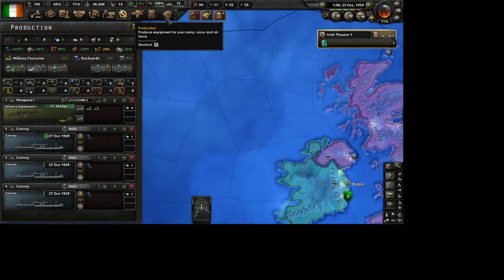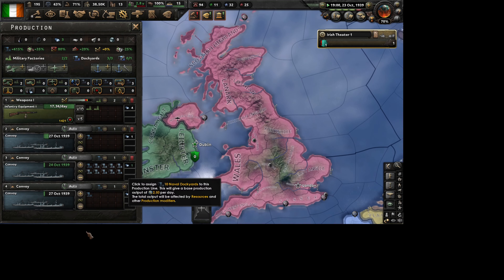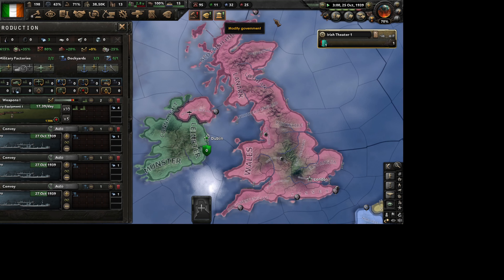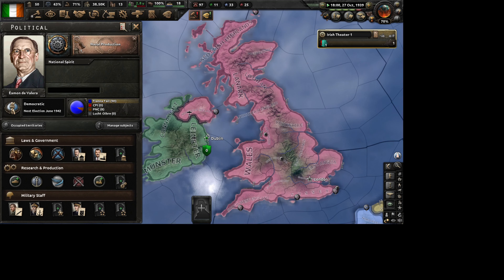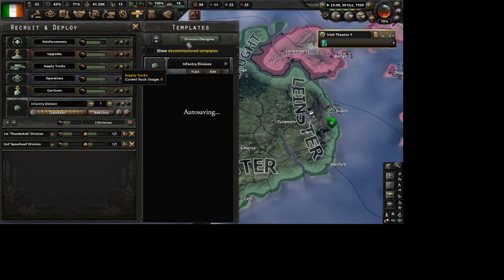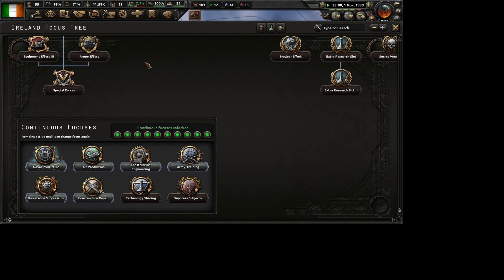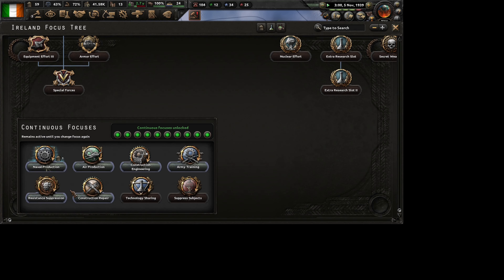Soon we will have a navy. I haven't done much as you can see, and we already have plus 600%, so it has already become much quicker. And yeah, you can do the same for military ships - it works for everything you decide to produce with naval dockyards.